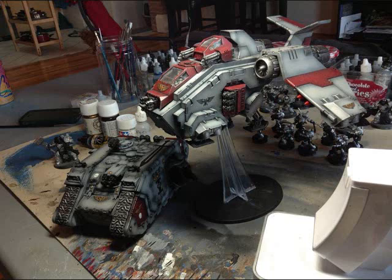If you put the Stormraven in hover mode it becomes a fast skimmer, so it will benefit from Jink, but Jink won't always save it. Its best chance is to fly around having everything limited to snapshots and having a hard time piercing that armor 12. The idea I had is to make it able to kill two things in one turn, carrying an assortment of units inside.